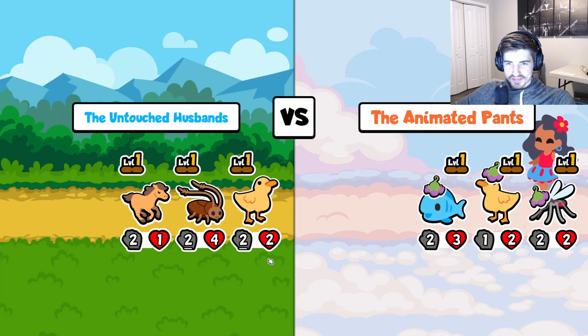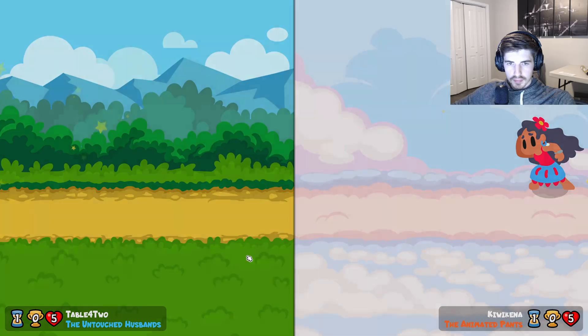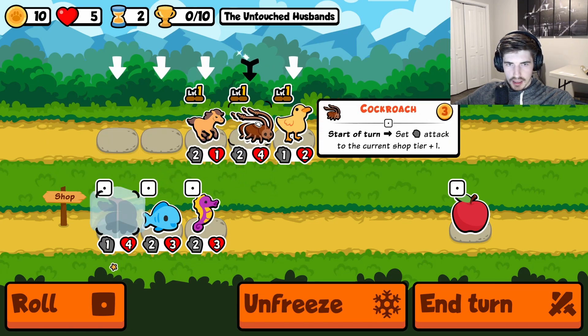Ostrich. It's easy, simple to follow — you just see a big number and freeze, that's about it. Trust me, just grab an ostrich whenever you see one. No matter how late in the game you are, it's never too late. If you enjoy this content, please leave a like, sub, comment. I love hearing from y'all, but for now let's jump right in.